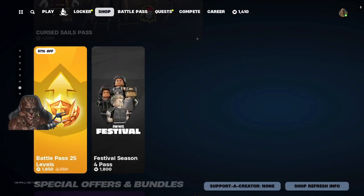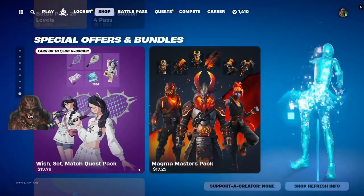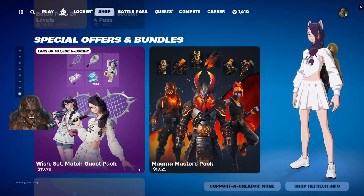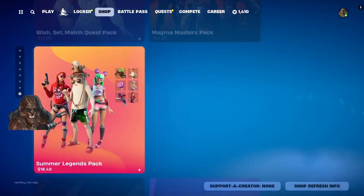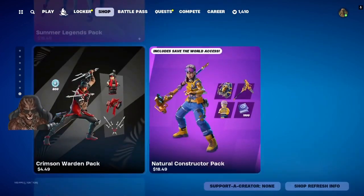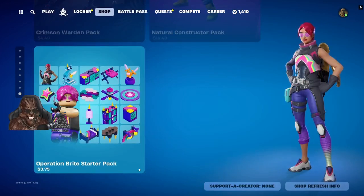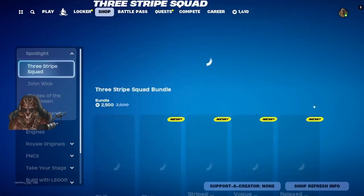I'm gonna double check because the LEGO pass had Chewbacca with some Tatooine builds, so we're gonna double check on that and see if that's still up. We got the Wish Set Match Quest Pack, Magma Masters Pack, Summer Legends Pack, Crimson Warden Pack, Natural Constructor Pack, Operation Bright Starter Pack.